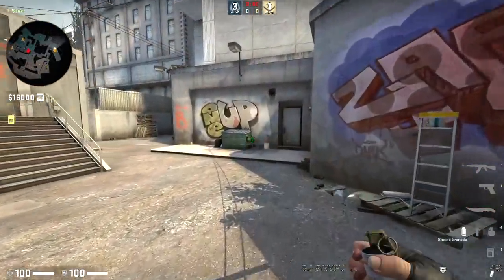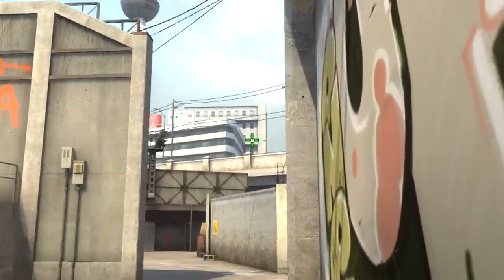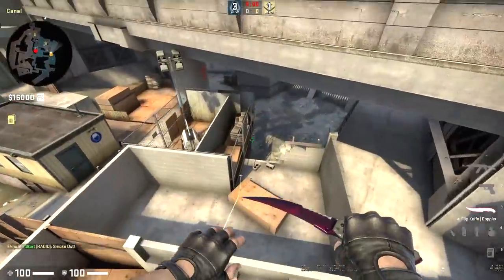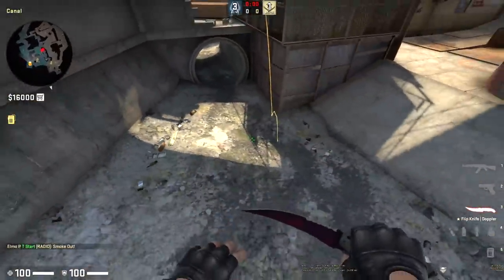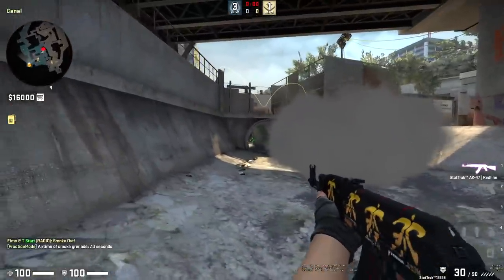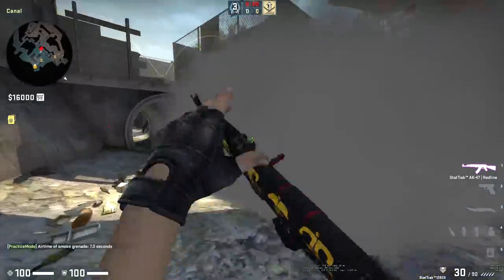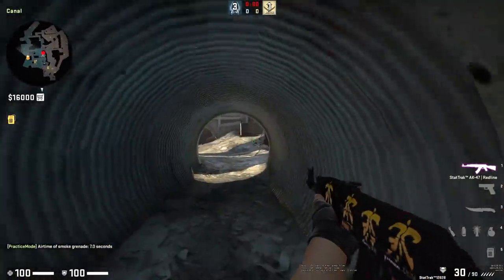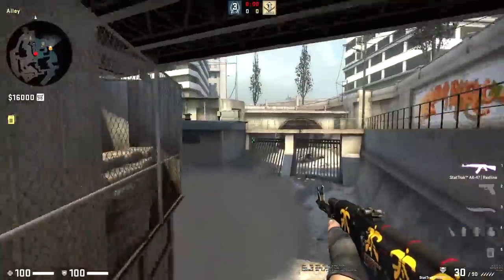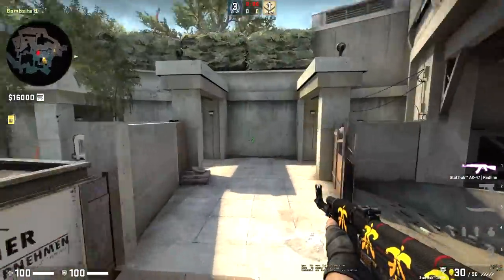A couple of quick things for Overpass - a nice little lurk smoke here for Monster. Go to the bottom of this window, do a jump throw. I saw Vitality using this recently. It'll bounce off this fence and put a nice annoying smoke for CTs. They're going to have to play around it, come wide, use a lot of utility, maybe spam and hope they block you. You can group up behind this, potentially walk up, or just throw this smoke and send your whole team towards A because CTs will have to spend time working out what's going on.